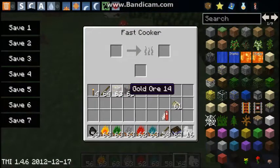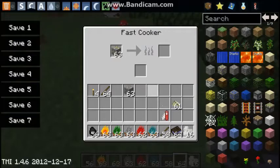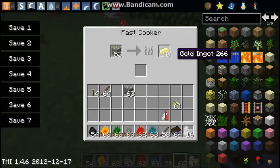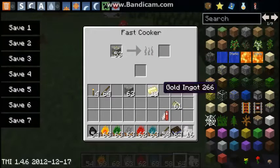Now, we're going to put all this gold in and — see, it cooks so fast! This does speed up the cooking time, however if you notice, it does burn the fuel faster. I didn't get eight gold out of that — I only get five gold, whereas I would normally get eight.